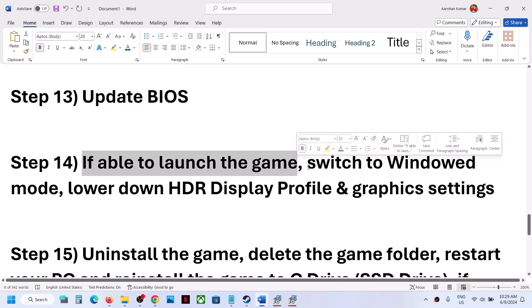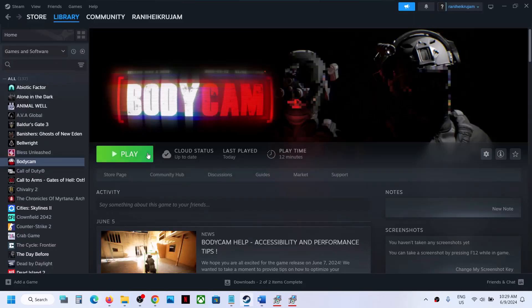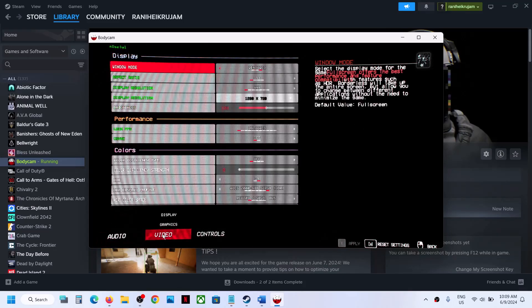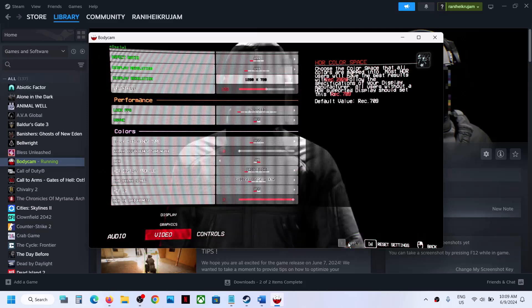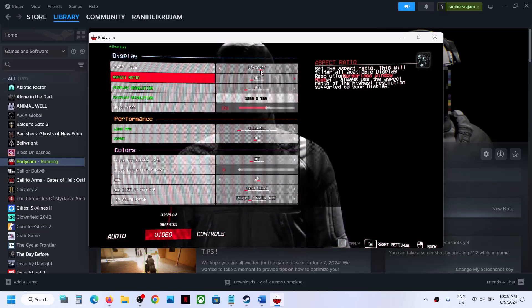If you are able to launch the game, you can try adjusting in-game settings. Go to Settings, Video, Display, then Colors. Under Colors you can see the HDR Display Profile — if it is set to the highest option, lower it down. For me I selected sRGB. Lowering this should fix any kind of black screen issue.